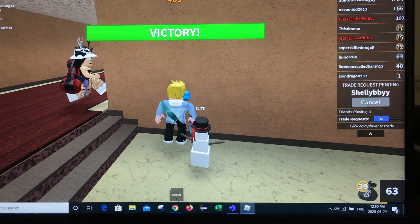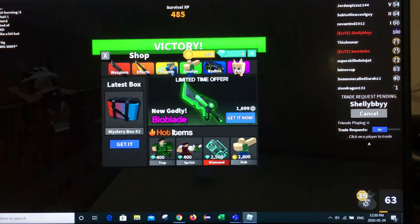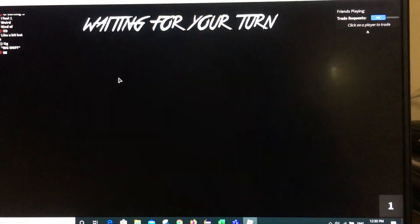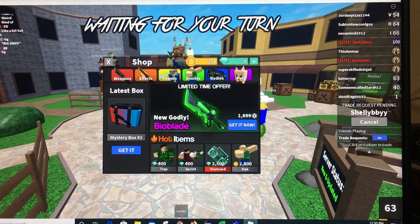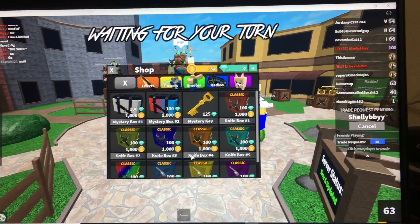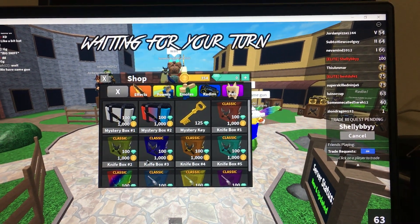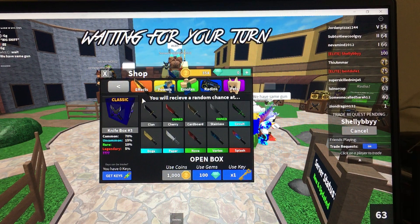So if you want to get knives, go to shop and click on weapons. Then go to weapons and open any box for 1000 coins. If you open this box, you're going to get a legendary knife or anything. Any box you can open.